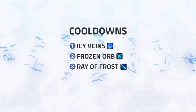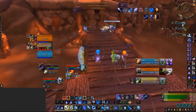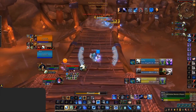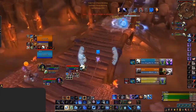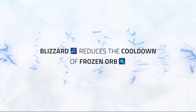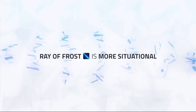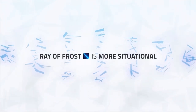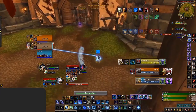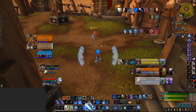The only long offensive cooldowns Frost Mage really has are Icy Veins, Frozen Orb, and Ray of Frost. Use Frozen Orb when you're doing setups, ideally on a locked-down target — for instance, if you're playing with a Rogue, wait for Kidney Shot and then drop Orb on the target, making sure to use all Fingers of Frost procs generated during this time. It's also worth noting that Blizzard reduces the cooldown of your Orb every time it deals damage, so getting Blizzard on stacked enemies lets you burst more often. Ray of Frost is more situational — mainly use it when the enemy is going behind pillars or they're low enough that a few ticks will finish them off when you have no other instant damage left.